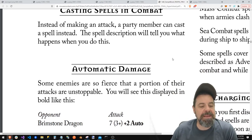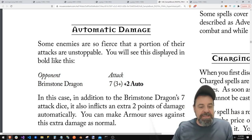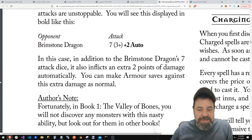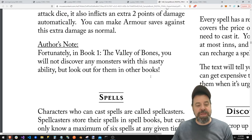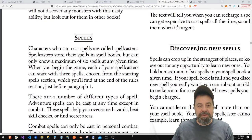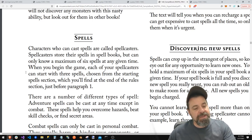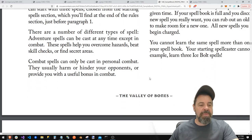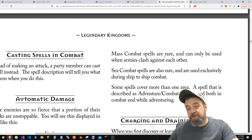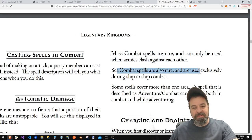Instead of making an attack, a party member can cast a spell — the description will tell you what happens. Some enemies are so fierce that a portion of their attacks are automatic damage, like a dragon. In addition to the Drimstown Dragon's seven attack dice, it also inflicts an extra two points of damage automatically — though you can make armor saves against this extra damage. Fortunately, in book one, we won't find anybody this bad. There are adventure spells, combat spells, mass combat spells — probably for armies — and sea combat spells.